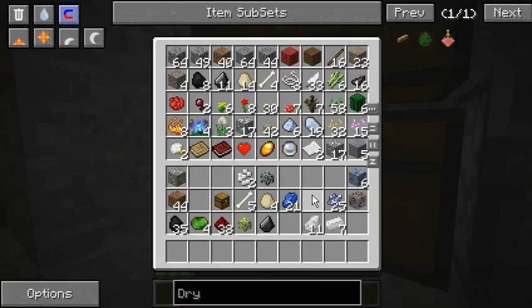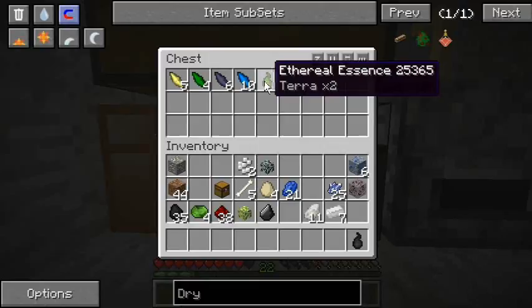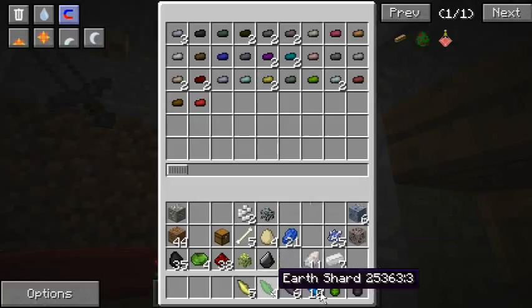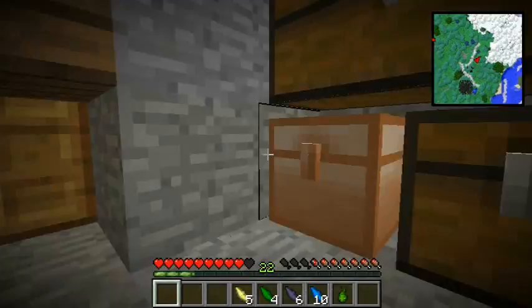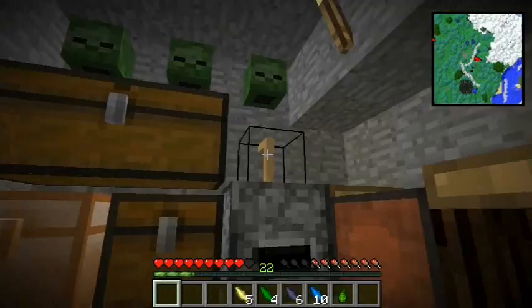I just need to make an ores chest. Let's see - I can't really put any of those in there because they're all magic beans with the same ID. Let me check - yeah, I've got stuff to make a pick.